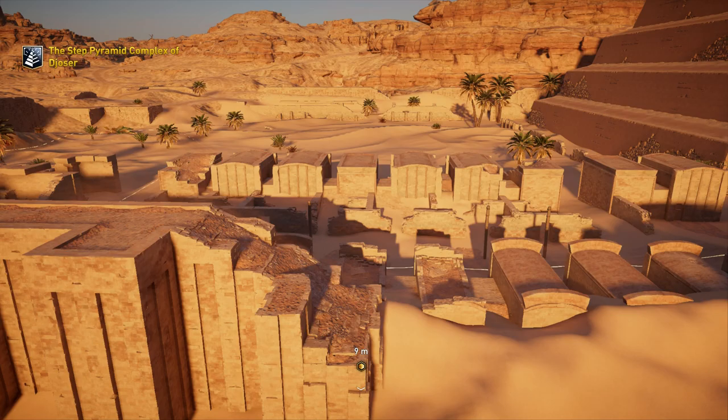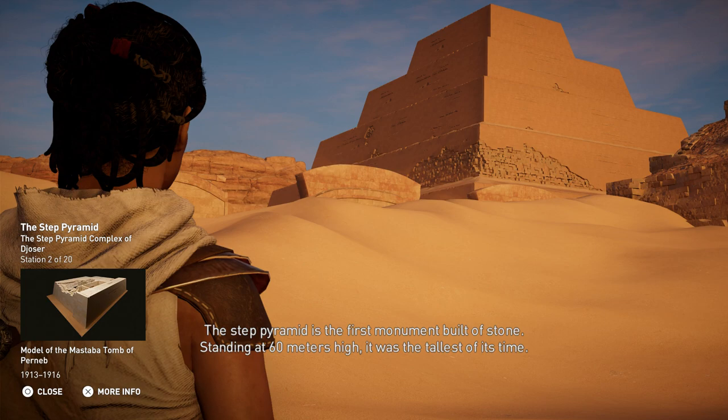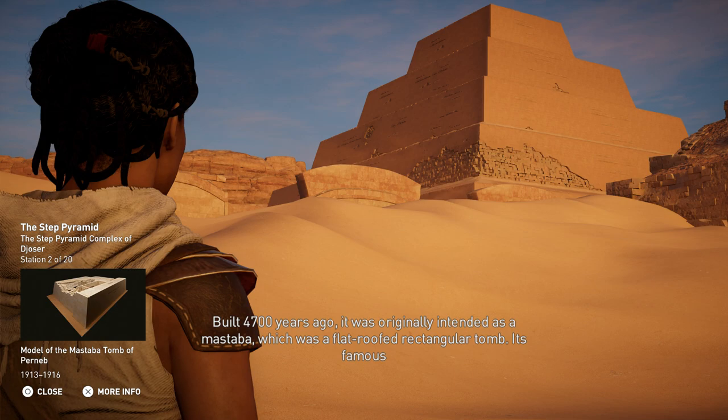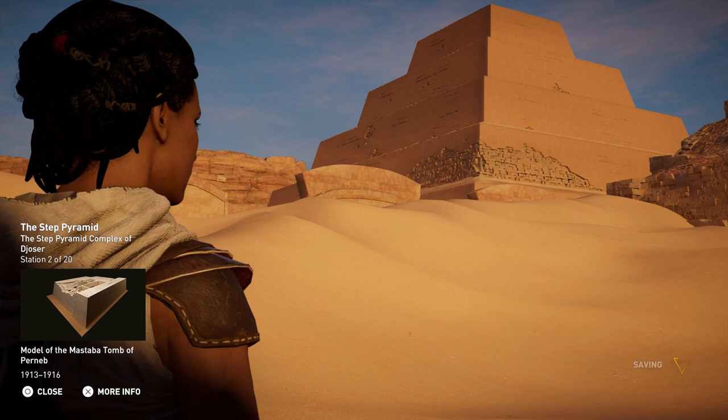The Step Pyramid is the first monument built of stone, standing at 60 meters high — it was the tallest of its time. Built 4,700 years ago, it was originally intended as a mastaba, a flat-roofed rectangular tomb. Its famous architect Imhotep may have felt this was too humble for the great Pharaoh Djoser, and began to add the steps.